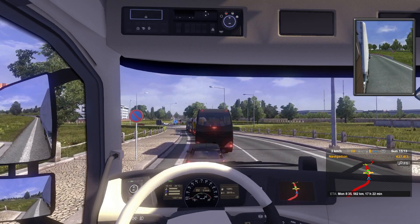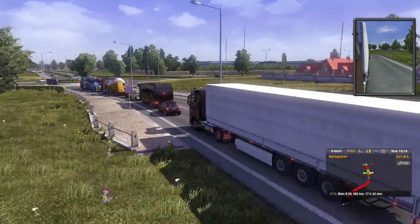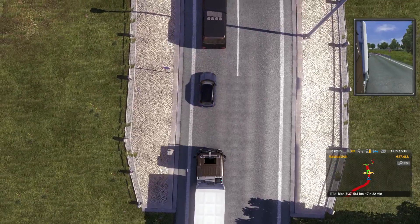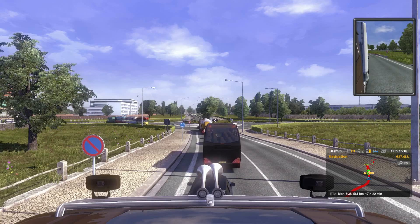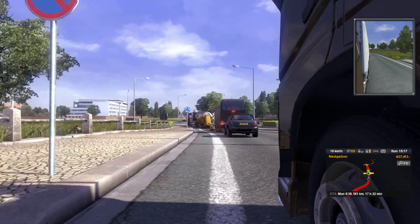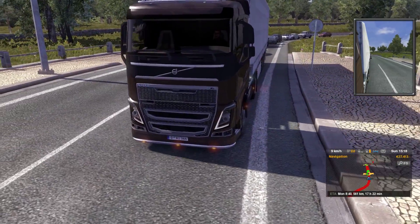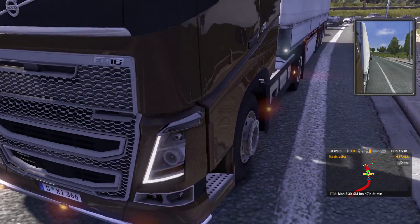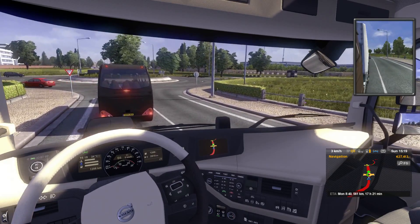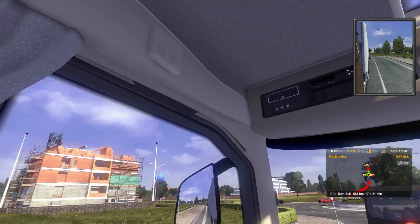I'll show you the camera angles you got while we wait. You've got this kind of free-form angle around the truck, the overview one, the top of the truck, the side of the truck, down low to the side, and a theater-like, movie-style camera. I like keeping it in this one — the great sights of the fantastic-looking cabin.